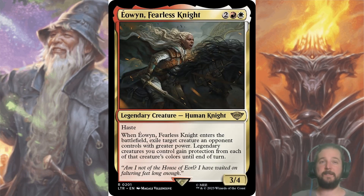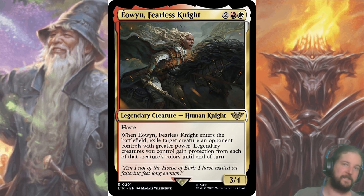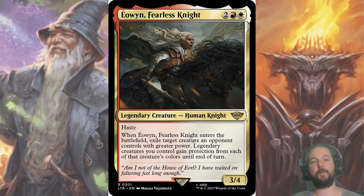In my draft skeleton, I chose one rare, and I chose Eowyn, Fearless Knight — a 3/4 with haste that also acts as removal and gives all of your legendary creatures protection from a color or colors until end of turn. The times that I've played her, I've yet to hit anything with her exile, since my opponents' stat blocks tend to cap off at three.